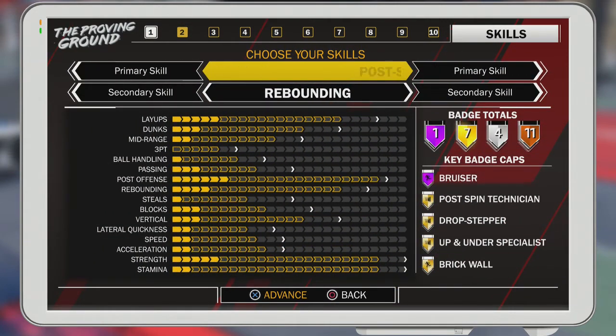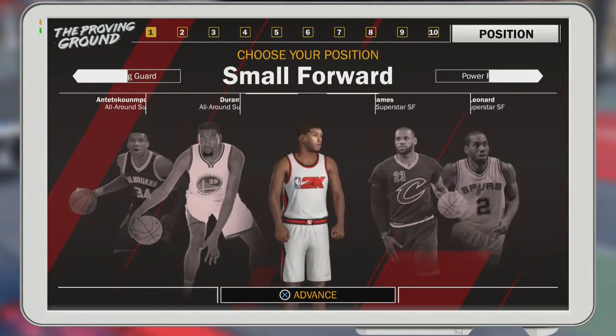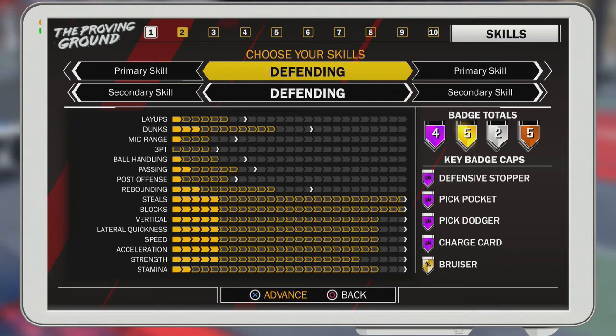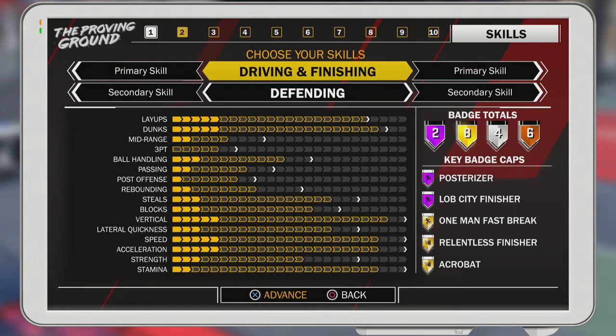So you're gonna go small forward, defending — defending all the way. When you're small forward you get Hall of Fame Chase Down Artist, which you don't get at point guard or shooting guard. At point guard and shooting guard you get Pick Dodger, but you don't get Hall of Fame Pick Dodger — it's still gonna be gold nonetheless.